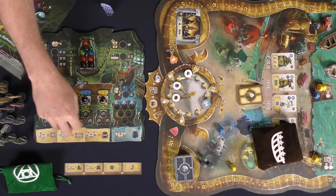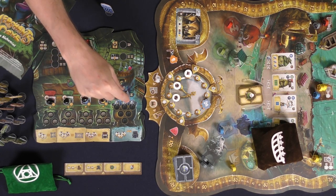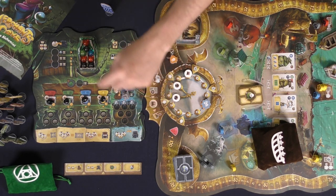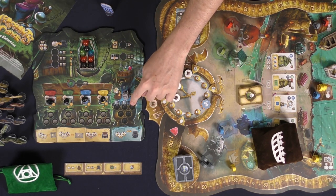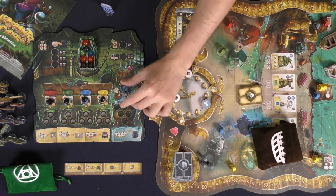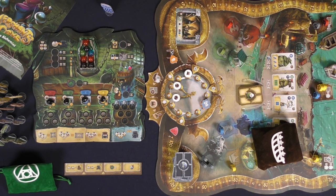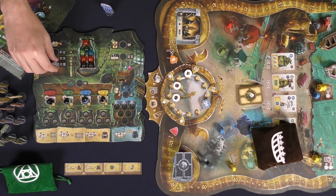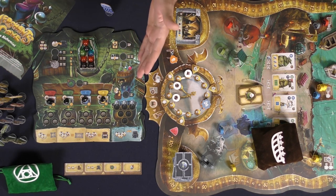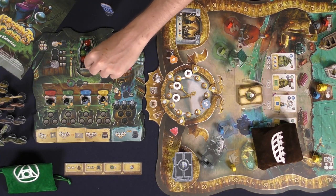The alchemist's unique areas: one space lets you gather balls from the specific row you place your character in — down here gathers from the bottom row, up here from the top. Another space is like forging: you craft potions based on requirements. Another space lets you get rid of nasty ichor — the black wild balls — before they fill up the top row, because each one that hits the top row causes you to draw a corruption card.